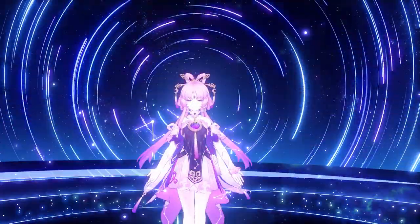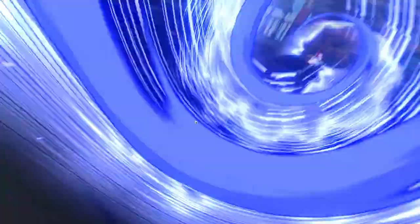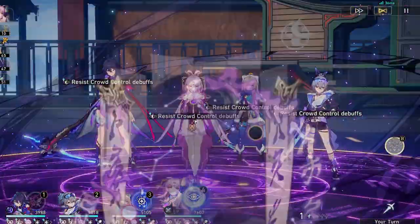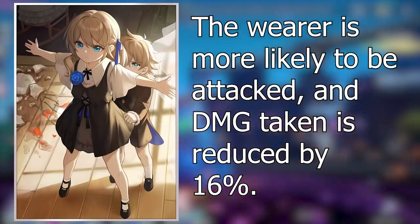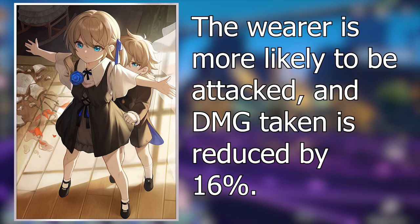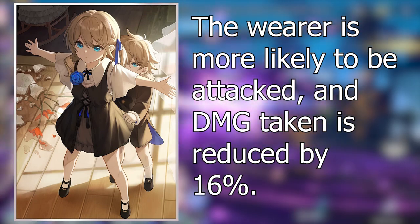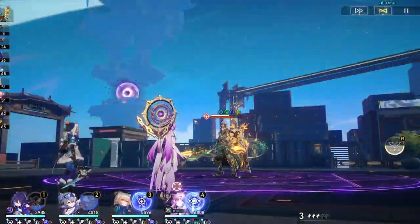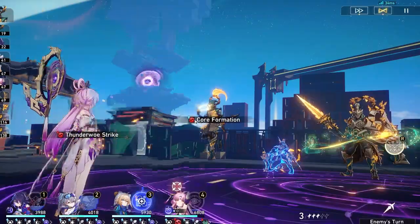When Fushuin has a shield and is attacked, damage received decreases by 12%. As a Preservation unit with high taunt, she'll consistently benefit from the shield and damage reduction, helping her sustain many hits. Landau's Choice is also viable: it further increases taunt and reduces damage taken by 16%. If you're pulling Fushuin without her signature, Texture from the Herta Shop is the recommended free-to-play option since it's easily superimposable to five.